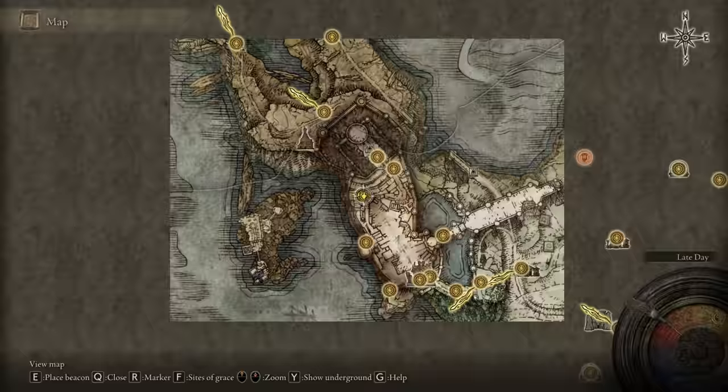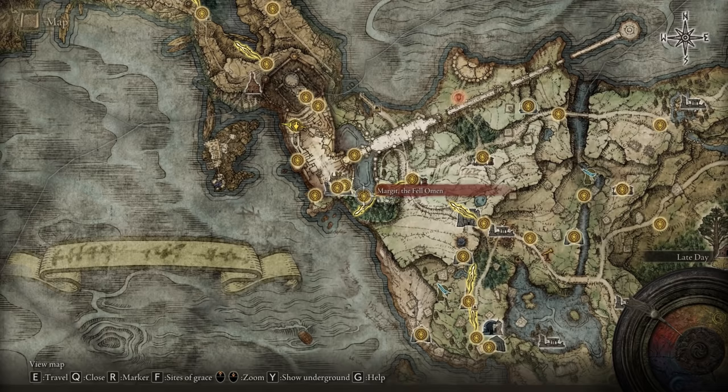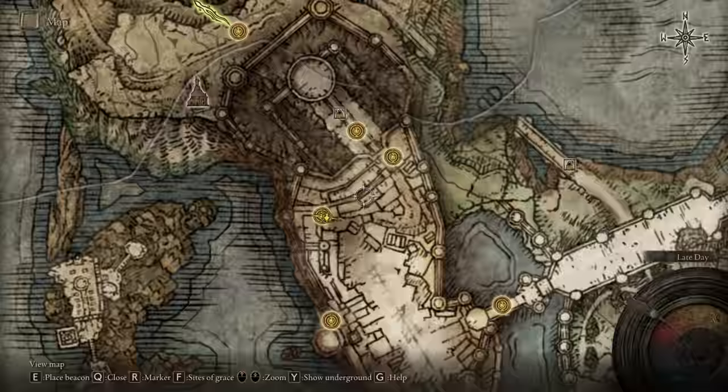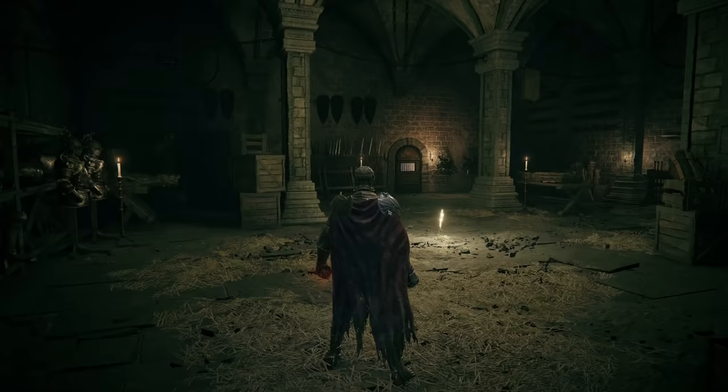We're gonna start with the first one and discuss every single one of them. We're gonna talk about Godric's Great Rune first — that is the first one from the list. If you want to activate this one, you'll have to go to the Stormveil Castle. Obviously, you've been there because you defeated Godric and got his Great Rune. We're gonna start the journey from the lift chamber.